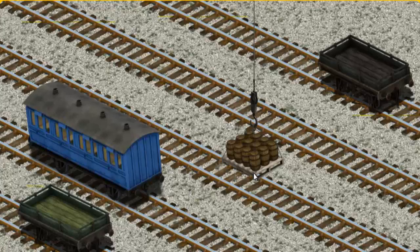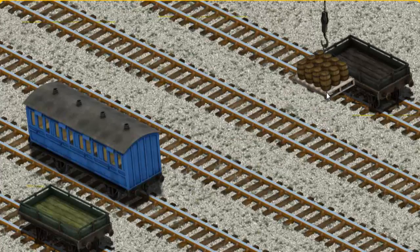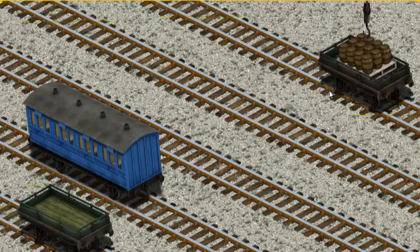Now the cargo must be loaded. Show Cranky where the black flatbed is. You found it!